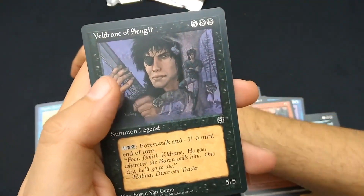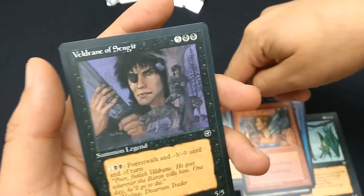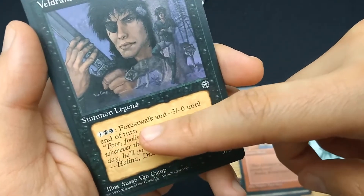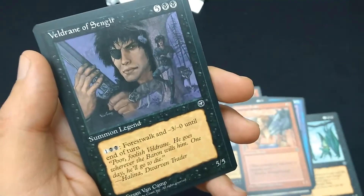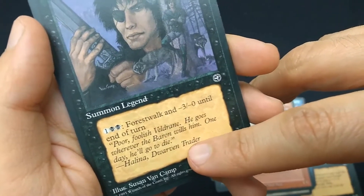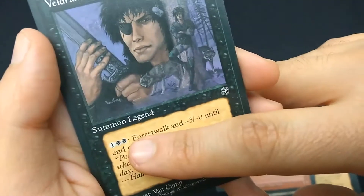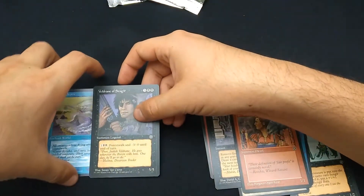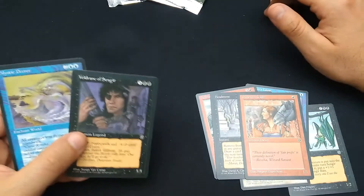One more card: Veldrain of Sengir — so I got one of the Sengir family cards. I never had this one. Five black black, Summon Legend, 5/5. For one black black: Black Forest Walk, and minus three, minus zero until end of turn. So if your opponent's got forests, you can weaken your own creature to attack. Art by Susan Van Camp. Five five for seven mana, oof. This is also another rare card. So I don't know if it's just my pack or they all come with two rares — but six commons, two rares. Interesting.